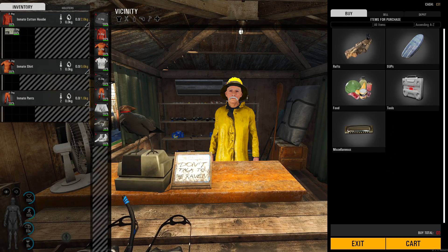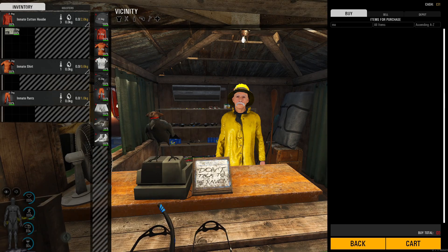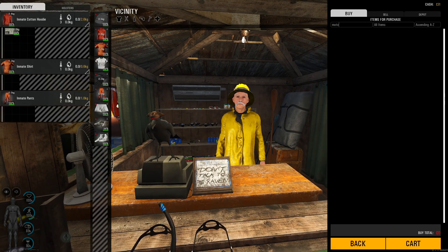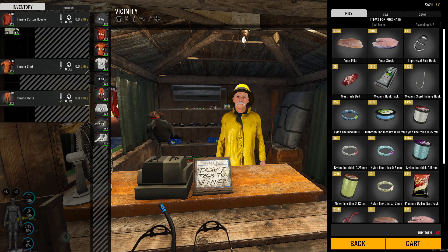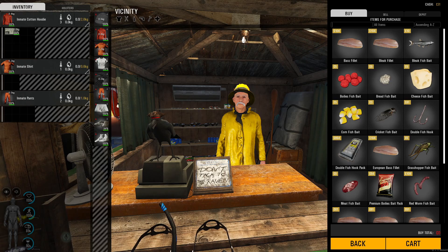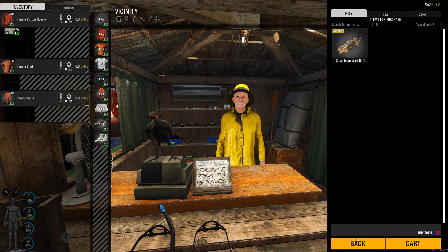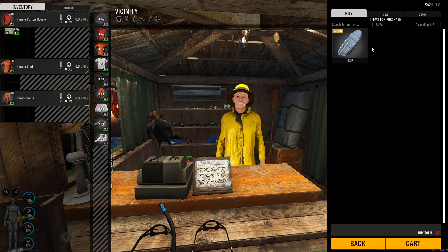Let me search here — boat? Nope. Motorboat? He doesn't sell boats, no motorboats, no simple boat. What kind of fisherman are you, man? So he only sells the improvised raft, or at least for now I guess — the improvised raft that we can craft ourselves — and then the boards.